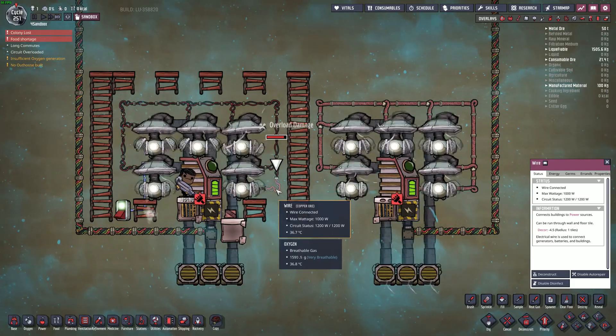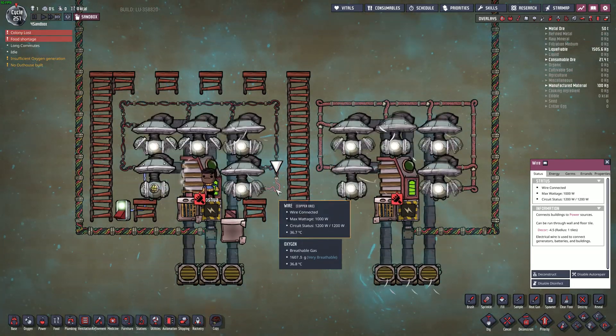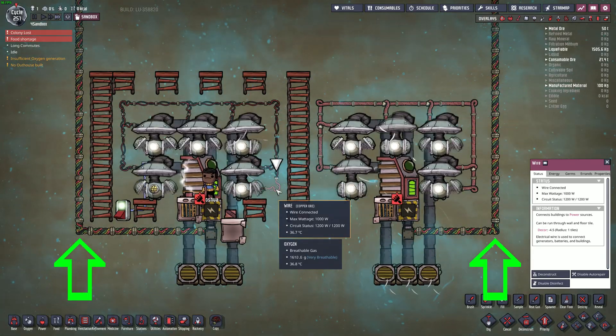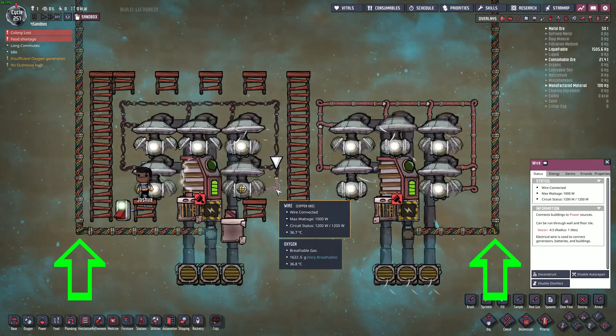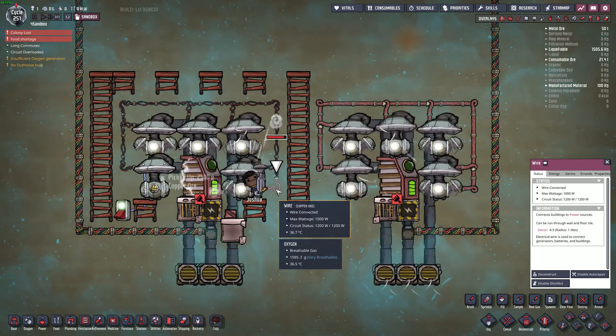Wires can break anywhere along them, and the break location doesn't appear to follow any set pattern. It is important to note how the heavy wire didn't break, even though it's part of the same circuit, because the heavy watt wire is capable of handling the power demanded while the regular wire isn't.